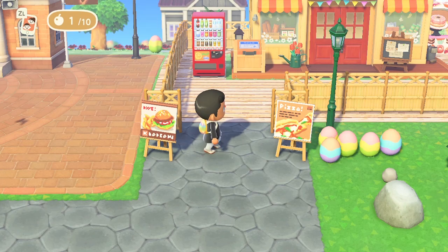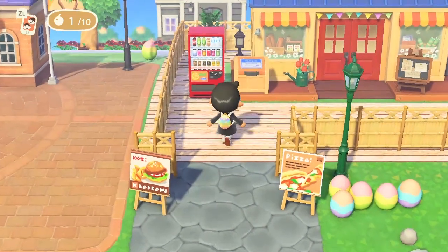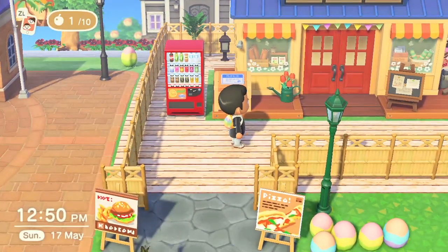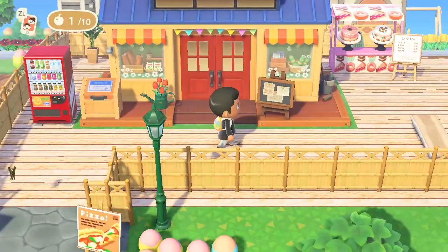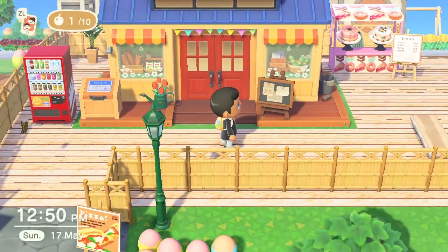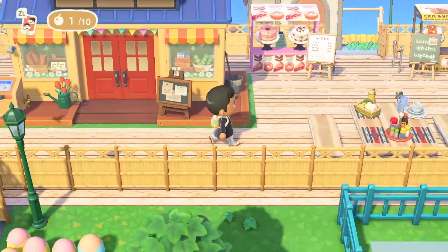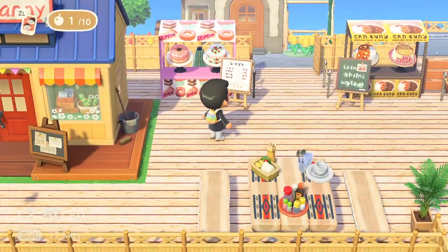You get welcomed with these really nice signs that talk about pizza and burger, so I really tried to kit that out. I used some wooden flooring panels that I found on Google with the QR code. I can add all this in the description for you guys if you want, but take a look at this - it looks really, really stunning.